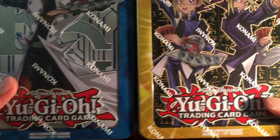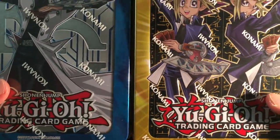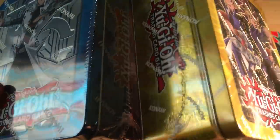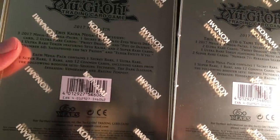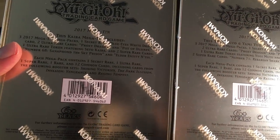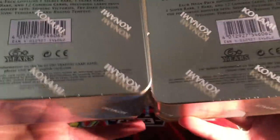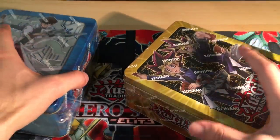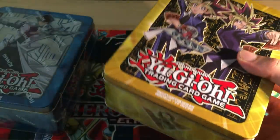Now yes, these tins are pretty cool. They've kind of done the same thing as last year with the Yugi and Kaiba designs, except this time the promos are pretty different — they're not so much based around Yugi and Kaiba. They have the new Link Monster which is Proxy Dragon, Pot of Desires is an Ultra Rare reprint which is pretty good, and of course you have Dark Magician and Blue Eyes White Dragon in Secret Rare rarity. The Dark Magician one is from the recent structure deck, and the Kaiba one is the Legend of Blue Eyes artwork.